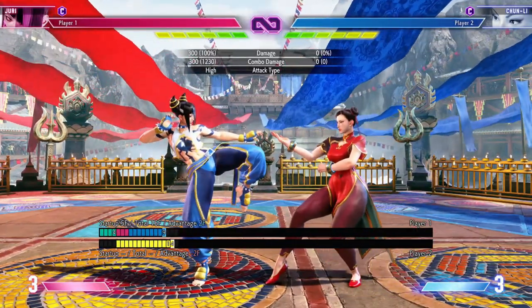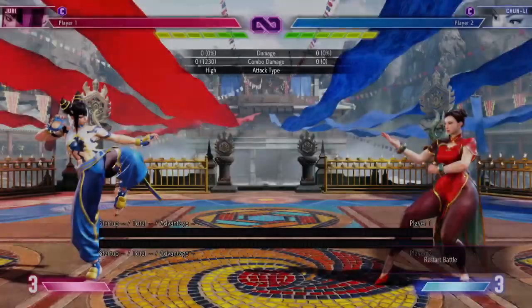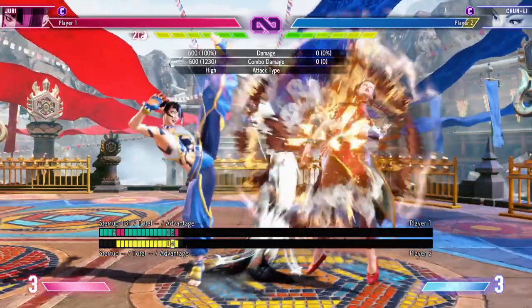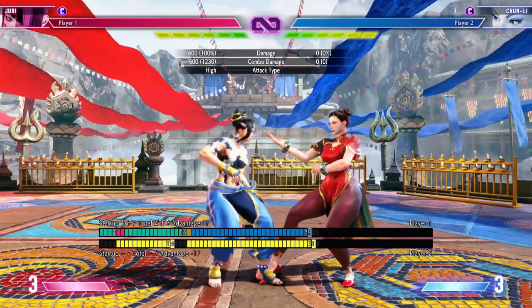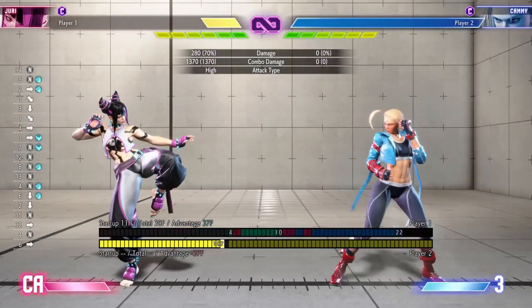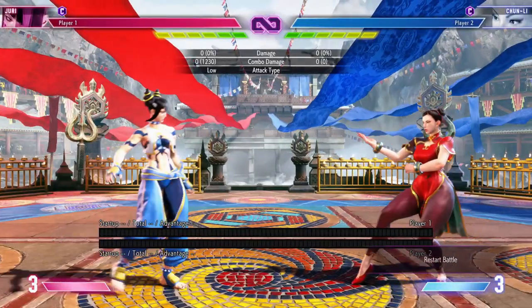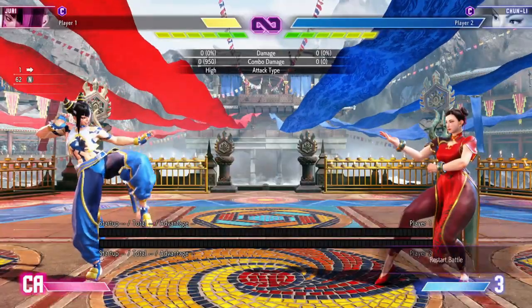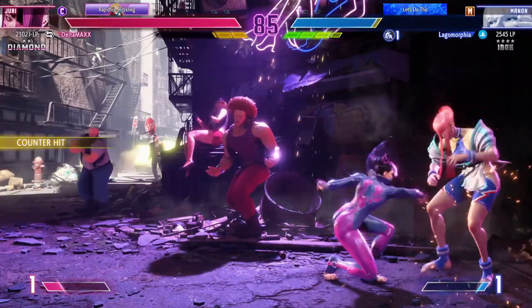Her standing light kick is a pretty far reaching normal for a light. It has 5 frames in the start up, so it will actually link after a standing light punch. It's only plus 2 on hit, and it's negative 3 on block, so it's still safe. You can cancel this into any strength of her DP from max range, and into her light Fuha Jean at close range. However, this normal cannot be chained — it actually has to be linked, so you have to have proper timing. Her crouching light kick is plus 3 on hit and minus 1 on block, so fairly safe. You can chain this and also chain it into crouching light punch. It cannot be canceled, so if you want to go for a low, link it into crouching light punch and cancel off of that. That would be the optimal route for trying to open up your opponent.